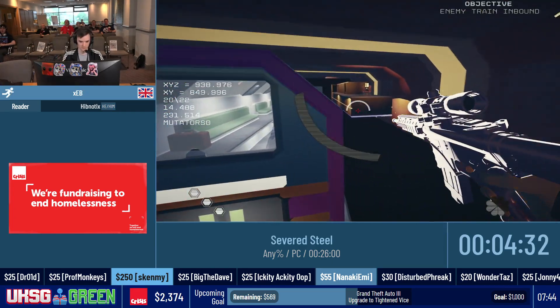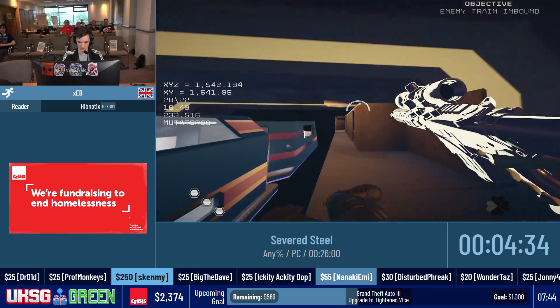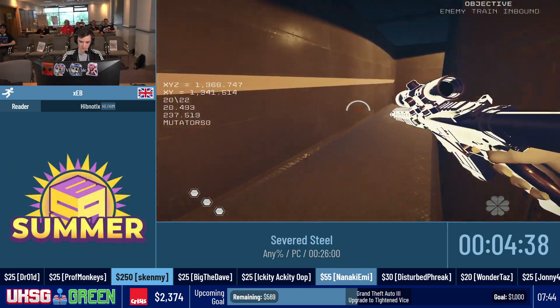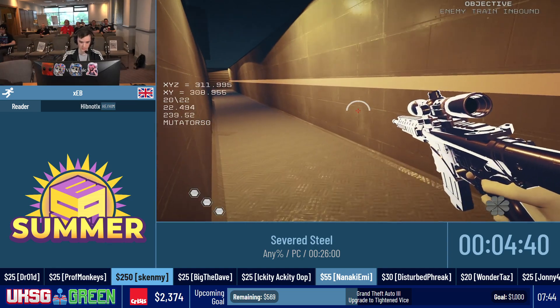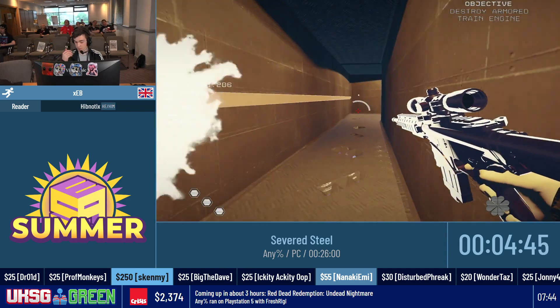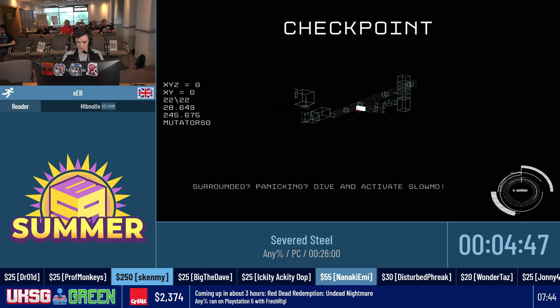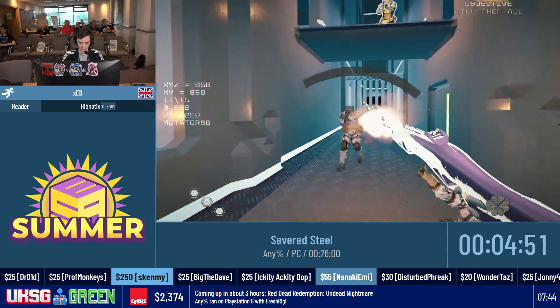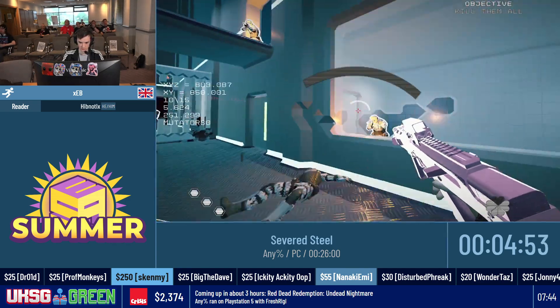The sniper has like infinite pierce. For this objective it will spawn in later so I can set up and then slide into it. You can't shoot it but I like to slide into it, dive over this ledge — some people like to kick slide over it — and then clear out all the enemies in this room.